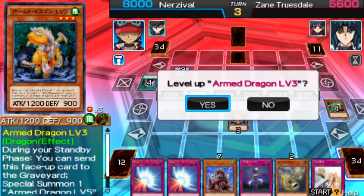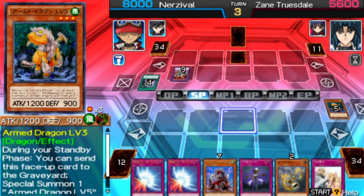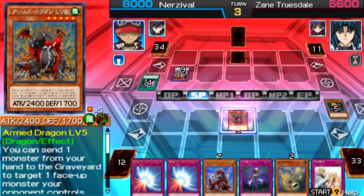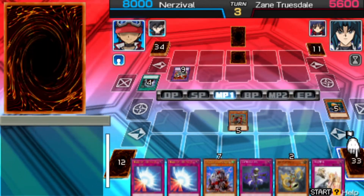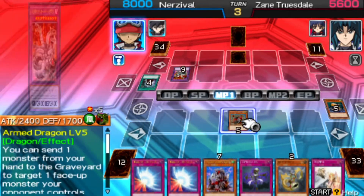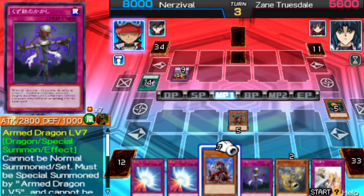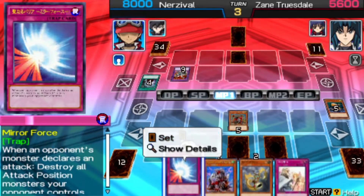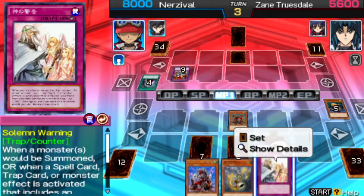Okay my turn, draw. I activate Arm Dragon level 3. In my standby phase, I can send this to the graveyard and special summon Arm Dragon level 5. Come out, Arm Dragon level 5. And then I'm going to set 4 cards face down.